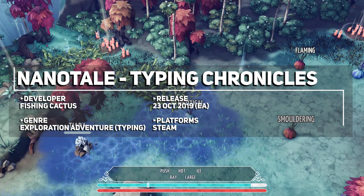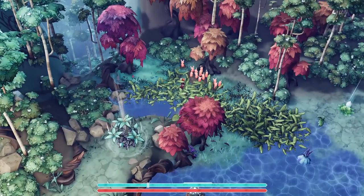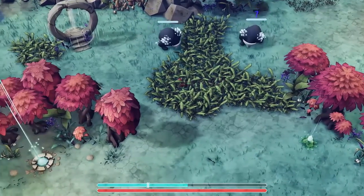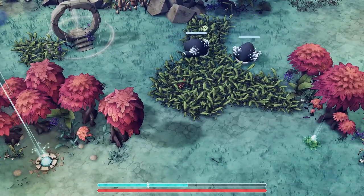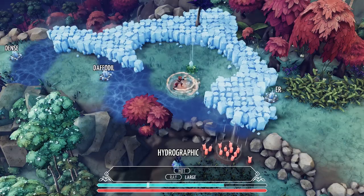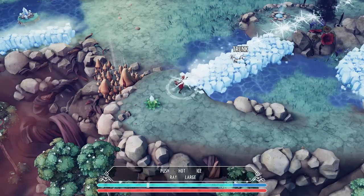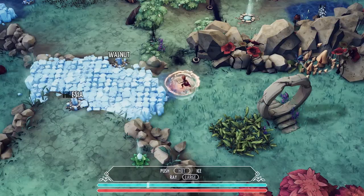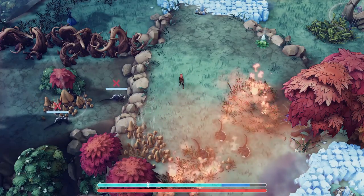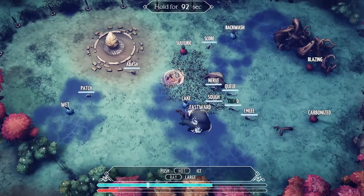Nanotale Typing Chronicles is the second entry in the series, following up from EpiStory, and both are adventure exploration games where you traverse a beautiful world and use typing as a central mechanic. In Nanotale, you play as a young archivist seeking to catalogue the mysteries of a dying world. However, you do have some magical powers as well, such as the ability to incinerate enemies, and are even able to manipulate the shape of your spells by typing commands in.